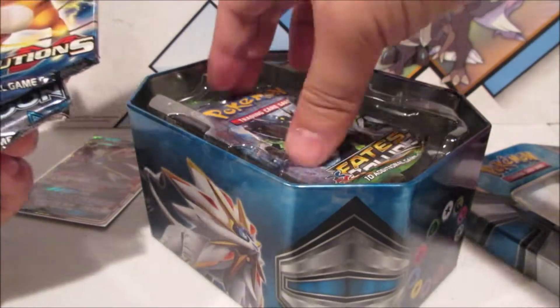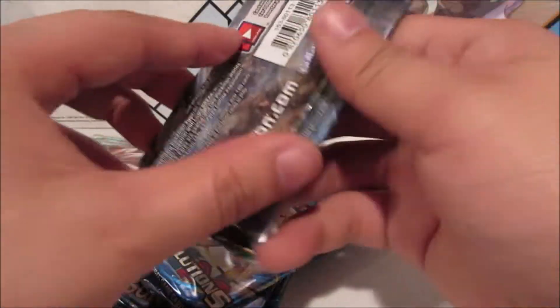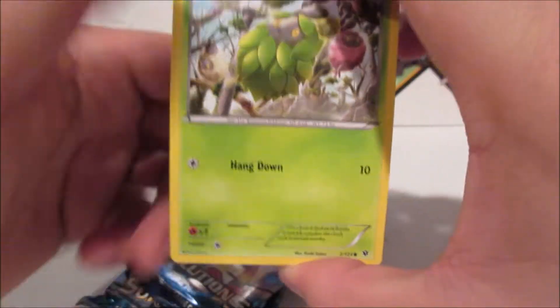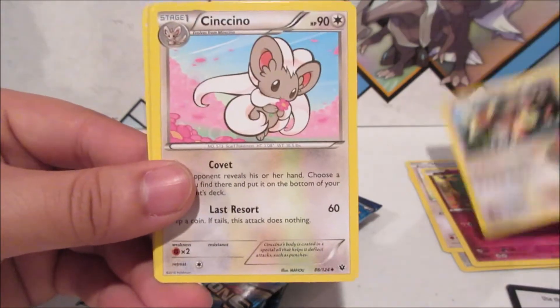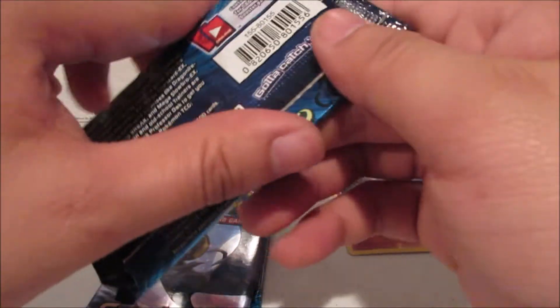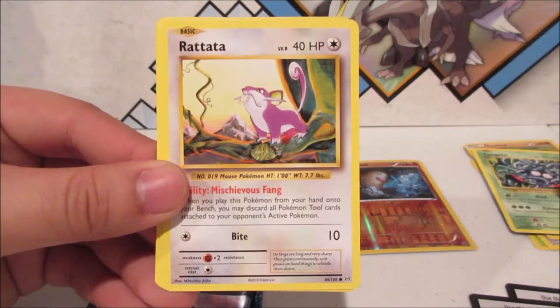So we got Sun & Moon base, Evolutions, and Fate Collides packs. Fate Collides packs tend to open a lot easier — remember it's three and two. We got Burmy, Larvitar, Browned Order, Bunnelby, Snubbull, Kangaskhan, a Shuckle, Diglett, and a non-holo rare.